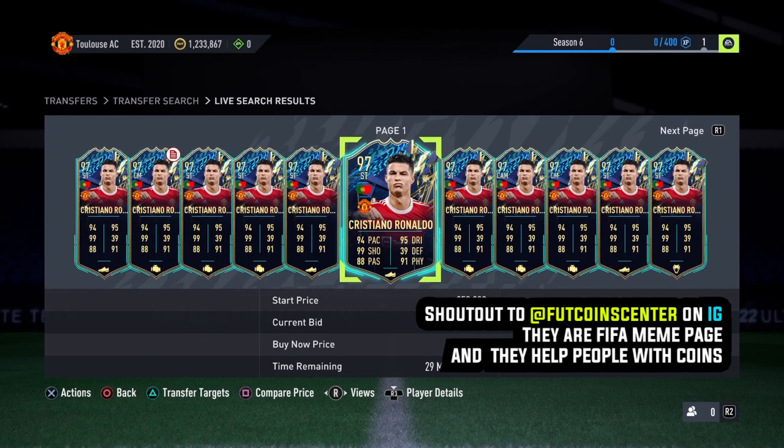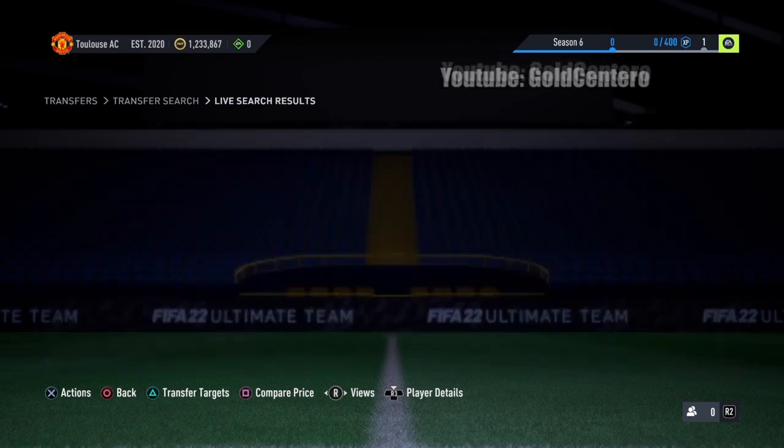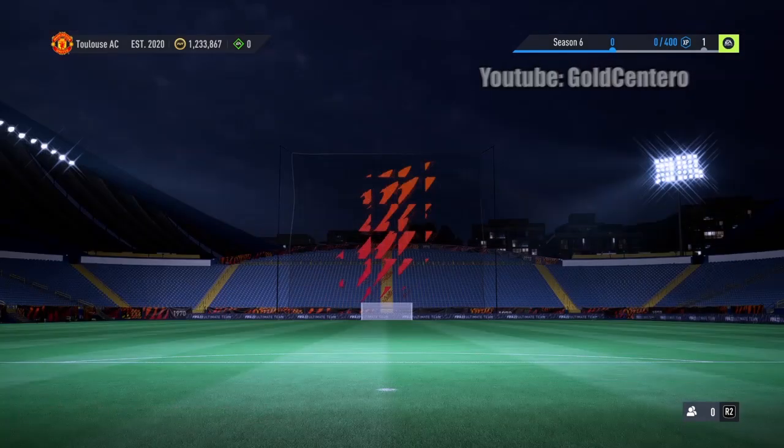Let me explain what the smart people are doing. They are getting free expensive cards and they sell them on the market. Basically, they get those millions for free and they transfer those millions to other accounts. This is what FIFA coin websites do — they do glitches to get millions for free and they sell those coins to people. So let's go ahead with the glitch. Take your controller right now so we can do the glitch together.